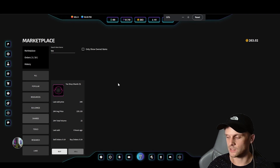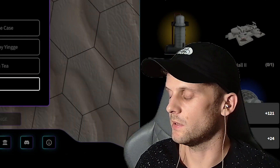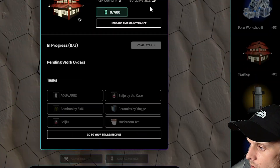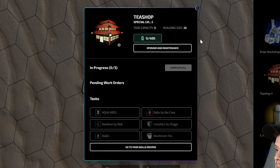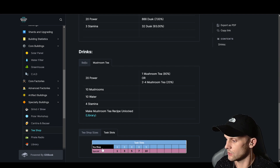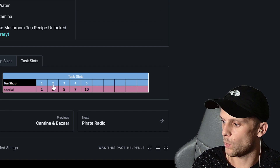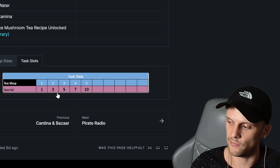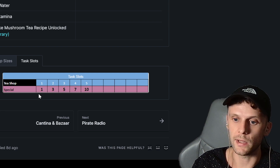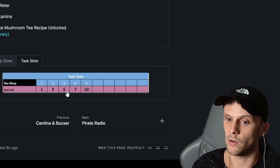Now for the statistics behind the tea shop: it has a building size of 15, so you don't need to worry much about land space — it'll slot in nicely anywhere. Looking at the player guide table, tea shop task slots by level: level one gives one slot, level two gives three, level three gives five, level four gives seven, and level five gives ten. Bear in mind if you buy a tea shop, chances are you probably won't upgrade it much unless you've got quite a bit of dust, so your ROI might take a while.